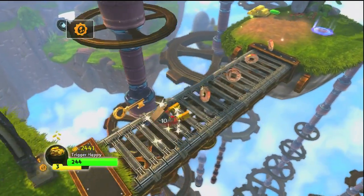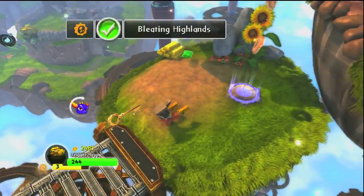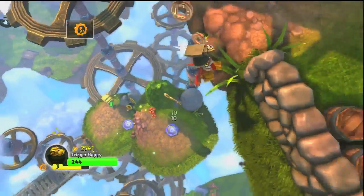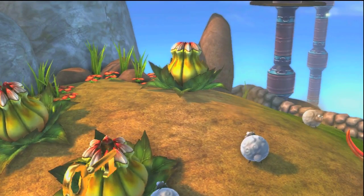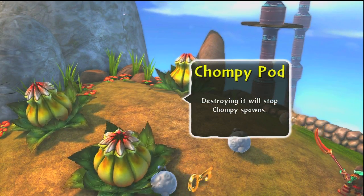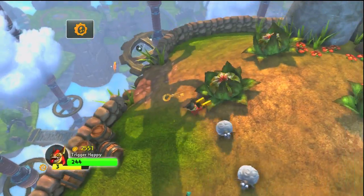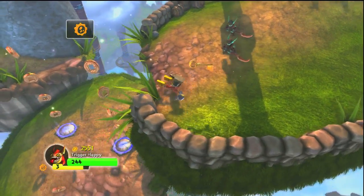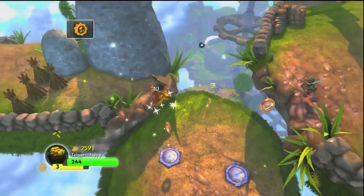In this first section you're gonna want to get a tech Skylander and go across this bridge over here and jump up on the little springy thingies. I don't know what they're called. Then I just use Pet — you can fight these guys if you want on your first run-through, but I'm just gonna go ahead and run right past them, knock them out of the way.